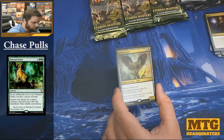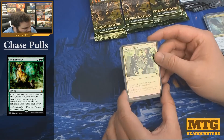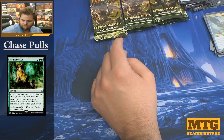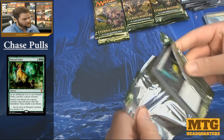Baleful Strix — another card that didn't see really any other printings, and having it reprinted seems good. Raise the Alarm as a foil. We still got quite a few packs to go, hopefully we'll find our way and pull some more sweet cards.